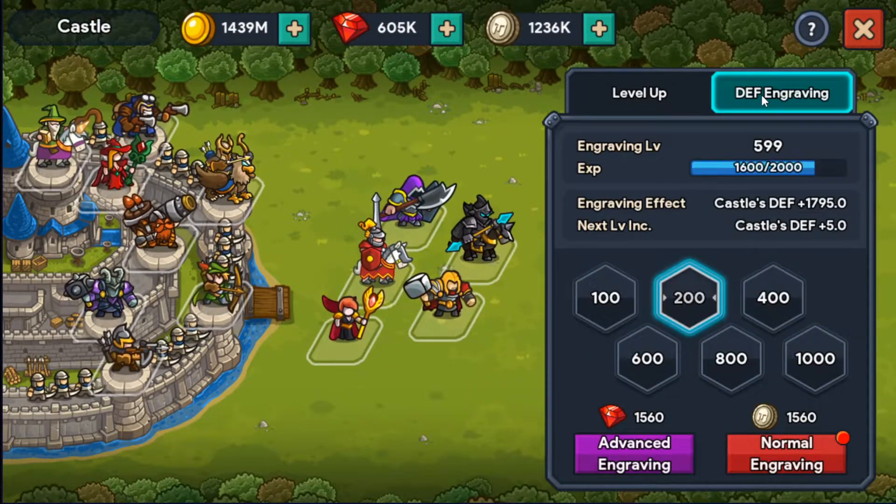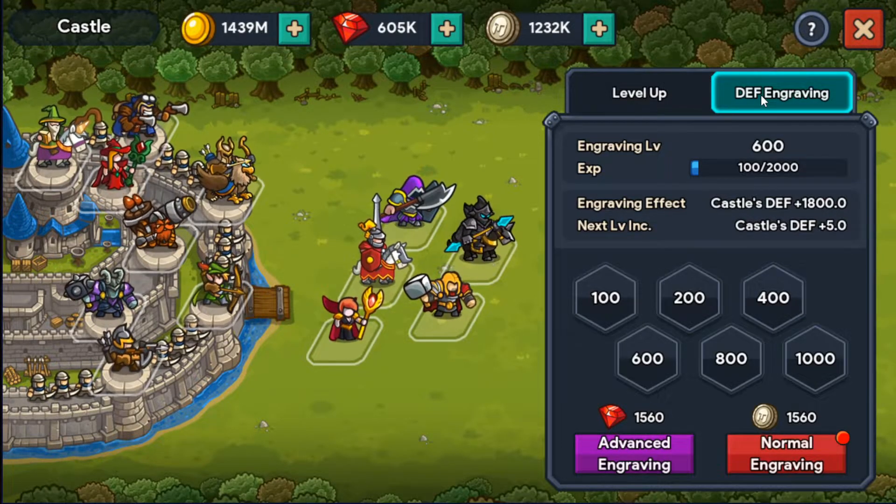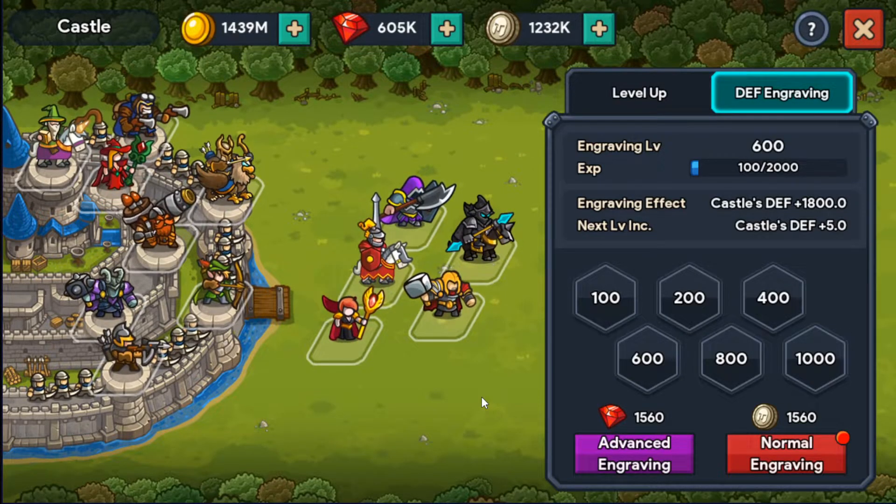We've reached level 600 and we have 1.2 million coins left, so I'm going to stop here. I don't think I have enough coins to reach level 700. Let me confirm — I can no longer find the image of the new max level for defense engraving, but I think it was 700. If I'm mistaken, let me know in the comments so everyone has the correct information.